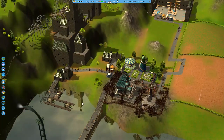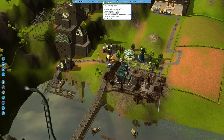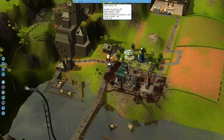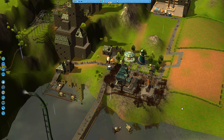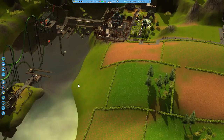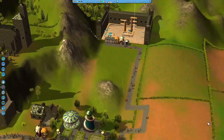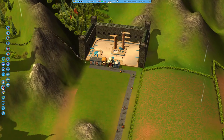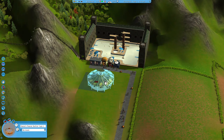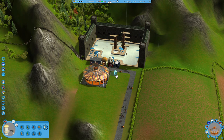Let's see how my park rating is going now — 754, still a lot of vomit in the park. Yeah, it does not help our cause here at all. What I will do in the meantime is just keep building rides, trying to keep that park rating up as best as I can.